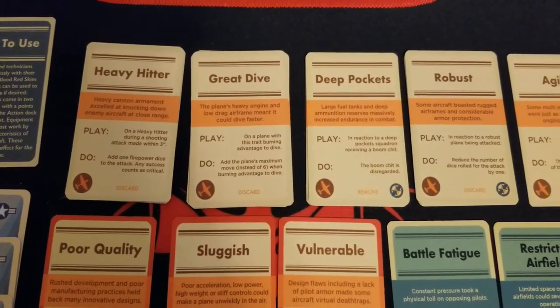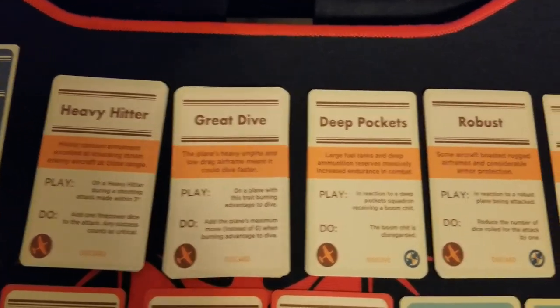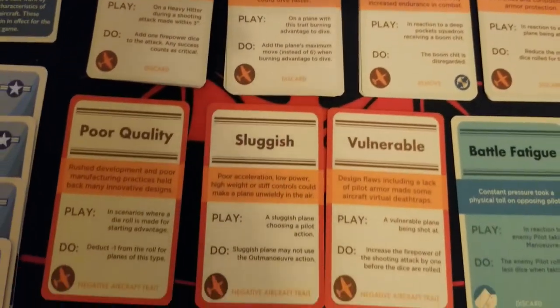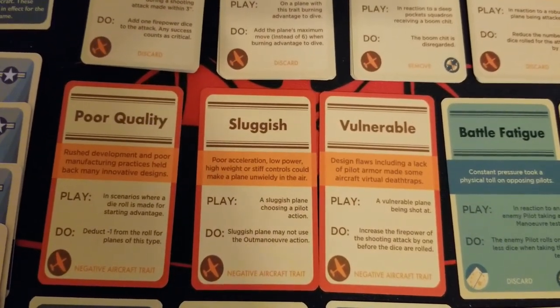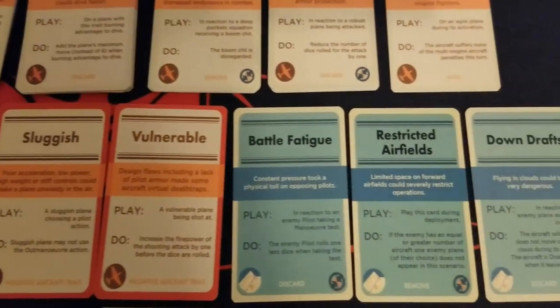You get several heavy hitter and great dive cards, for example, and deep pockets as well. A lot of these we already have from existing planes and kits. Also, just because of the nature of some of the planes here, some of our cards are disadvantaged or negative traits. Some of the planes will have poor quality, sluggish, or vulnerable, and we'll see that in just a little bit.